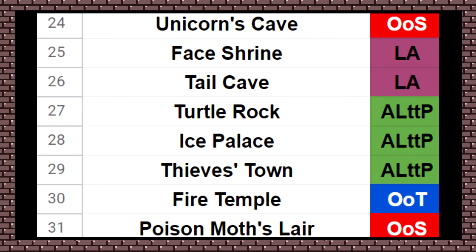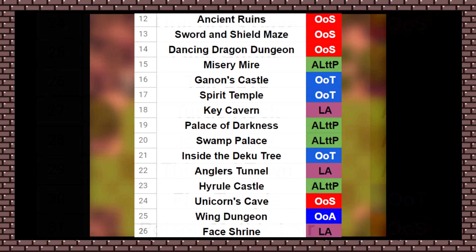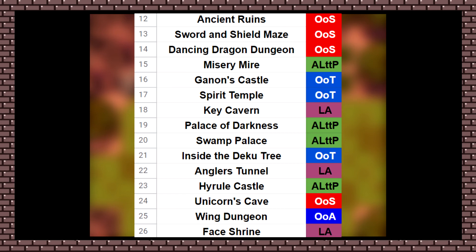Honestly, Face Shrine isn't a fun one looking back on it — it's not too incredibly fun. The Link to the Past ones I have here are ones that I think are really cool conceptually, but maybe flawed in execution. I think I'm going to go above Face Shrine and below Unicorn's Cave. Call me crazy, because this is a big shoot-up compared to the Seasons ones, but I just generally found Wing Dungeon very pleasurable. I think it's a really solid number two — it comes after the first dungeon in Link's Awakening, which I liked a lot, and it's definitely better than the second dungeon in Link's Awakening in my opinion.